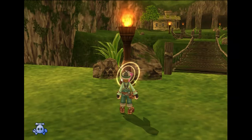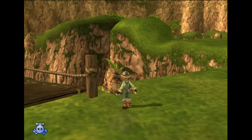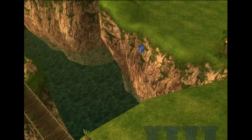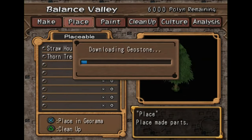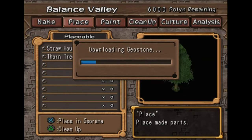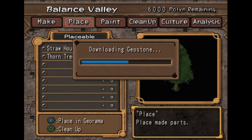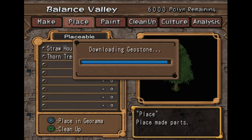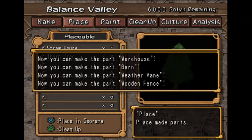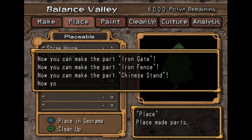Hey everyone, how's it going? It's me, Korzak. Welcome back to part 13 of the Dark Cloud 2 Platinum Walkthrough. We need to do some georama now to go forward, so we're just going to download our geostones quickly. But we need to go pick up some more followers to actually let us progress, so we are going to go grab them in this video. As I said in the last one, we are going to get all of the followers in one video.